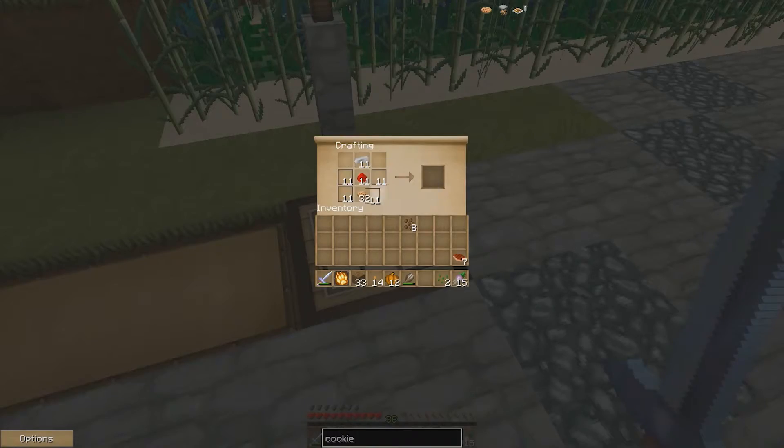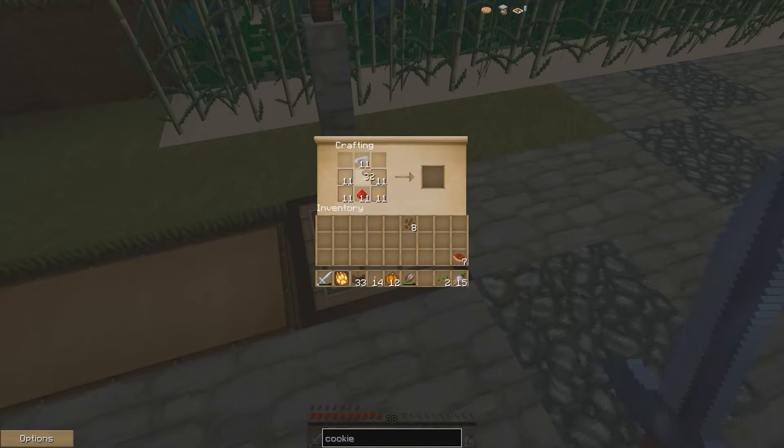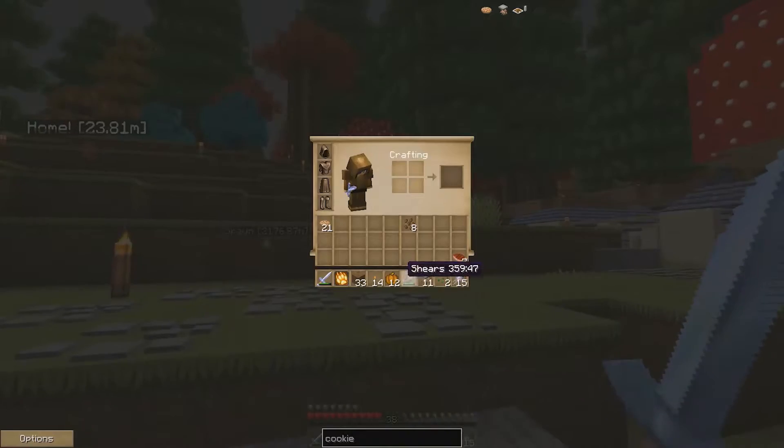So we will go ahead and — is that how you do it? Upside down. Alright, here we go. Cookie jars! Oh, we have some leftover cookies. So I have my pumpkins already. Hopefully I have enough shears.